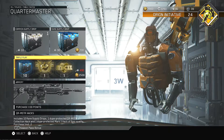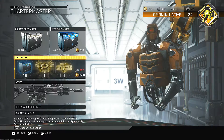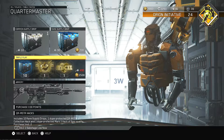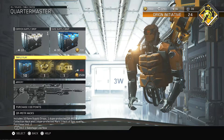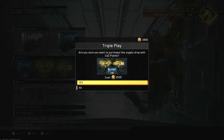Just to show you what happens when you actually get this — it includes 10 rare supply drops, one dupe-protected M5TR Collection Hack, and one dupe-protected Mark 2 Hack of epic quality. So let's see what happens, and without further ado, here we go.